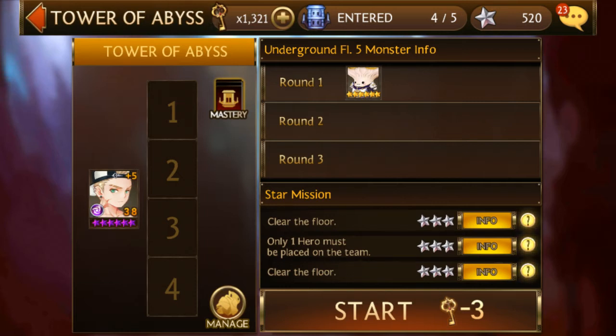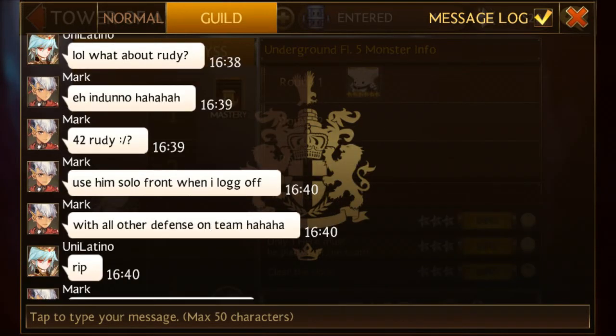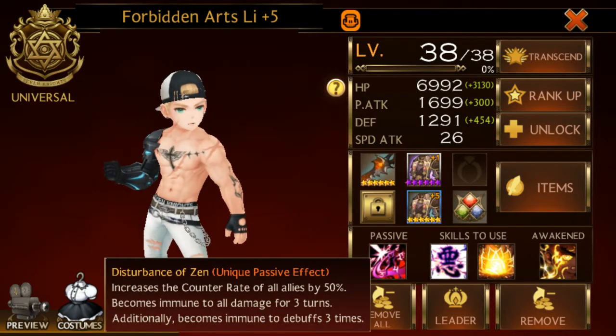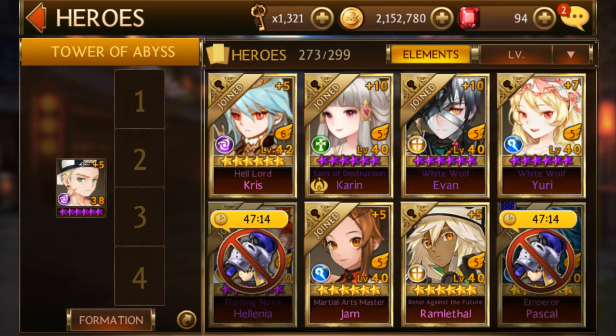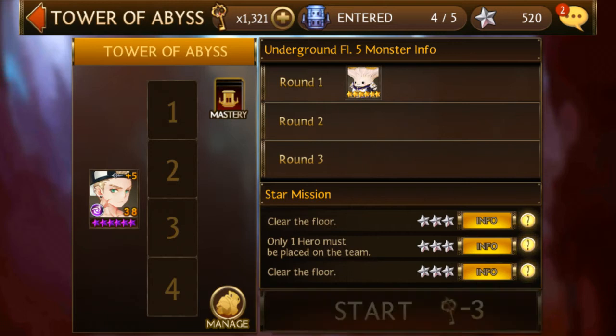I kind of just want to experiment with this to see if it will work. I was going to get him up to level 40 first, but Latin is saying it doesn't matter — this enemy only hits for like 500 damage and doesn't really have an attack status, just damage for three turns. So I don't think I'll have any difficulty with the stun. Latin says trust him, just give it a try at level 38, so I'm going to go for it.